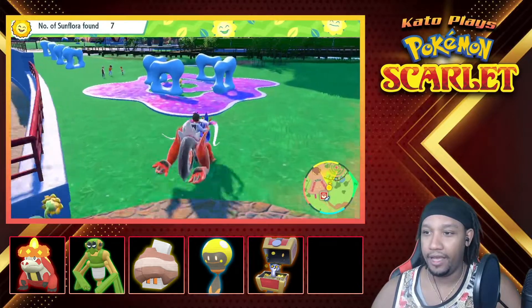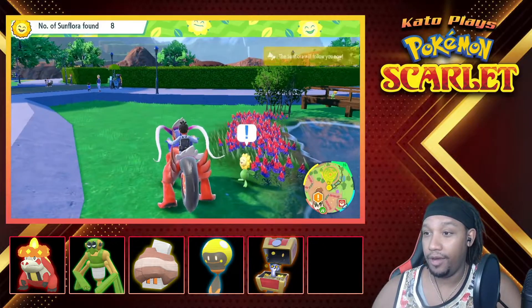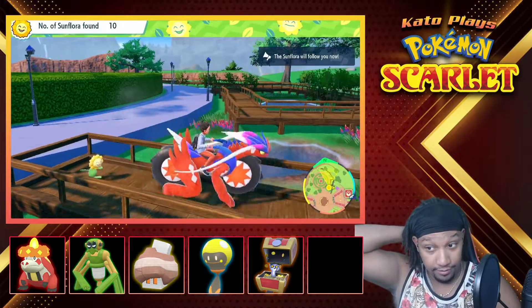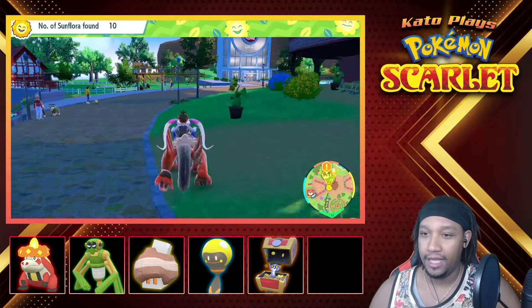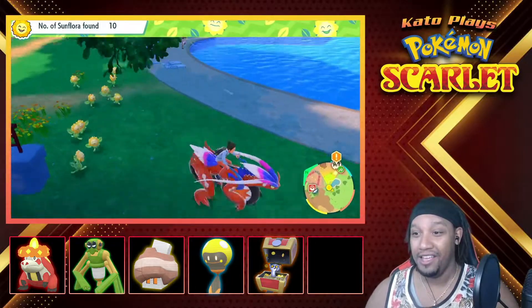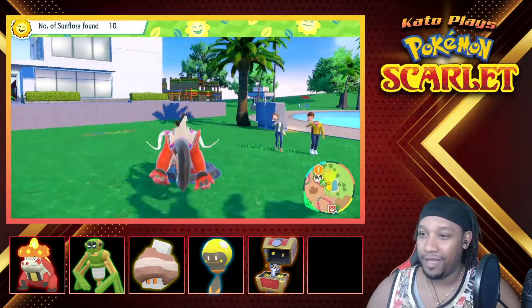Academy kid — yep, I am! Oh, number eight! I see number nine over there! And the last one has got to be around here somewhere — oh wait, it's right there! I would have thought it'd be in the maze. Gathered ten in total — time to bring them to the Sunflora Lawn. I sped up on them and they had to catch up — I just got a mob of Sunflora chasing me! This is actually quite terrifying — the Sunflora apocalypse!